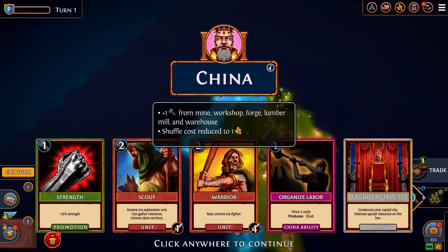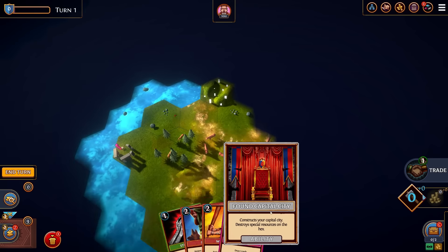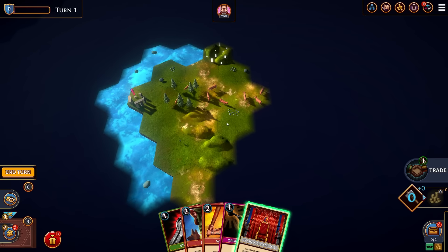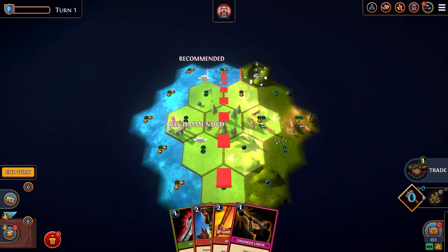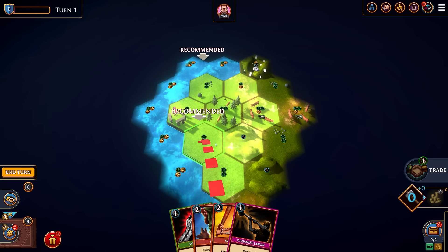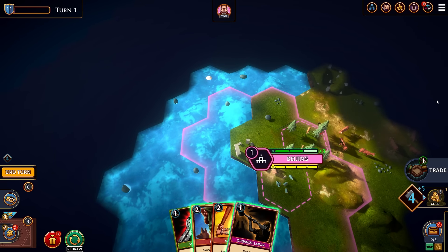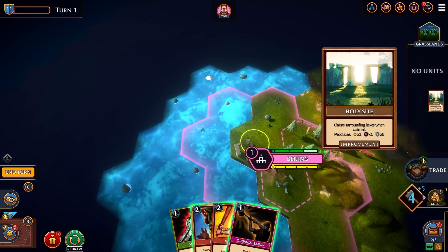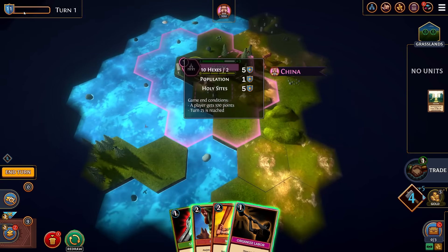It is a super interesting game. It looks like we're going to be playing as China. We get plus one production from mines, or plus one hammer, from mines, workshops, forge, lumber mills, and warehouses, and our shuffle cost is reduced to one. So this is our opening hand and we can found a capital city — it's a kind of deck building card game 4x. I can play the found capital city card and the game will recommend various locations. I'm going to settle on this southern one. We captured this holy site which produces one happiness, one culture, and five victory points. If we get to 100 victory points, the game is over.